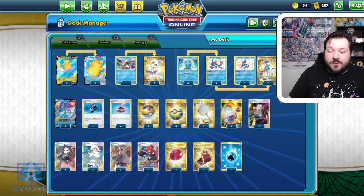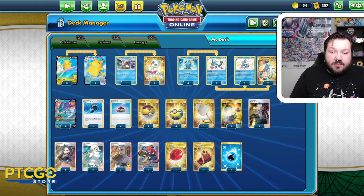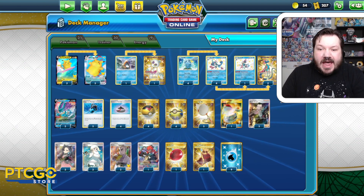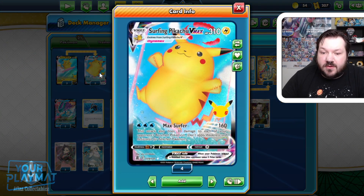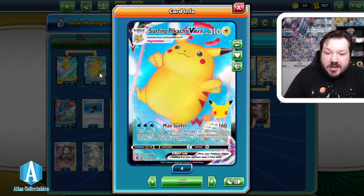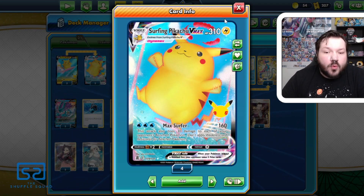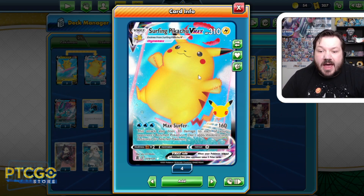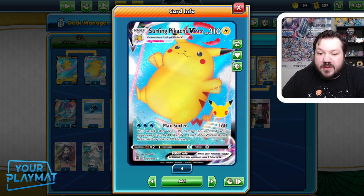This is what we got going on for the deck today, peeps. I think the deck played out really well. This is going to be my new style of doing videos — we jump right into gameplay and cover the deck afterwards to explain some of the mechanics we saw. The main strategy is using Max Surfer over and over again: 160 damage, doing 30 to each of your opponent's bench Pokemon. The 30 damage really adds up. With one retreat cost and 310 HP, you're able to two-shot VMAXs with 160 and team up on Sobbles and other small Pokemon.